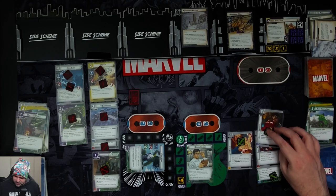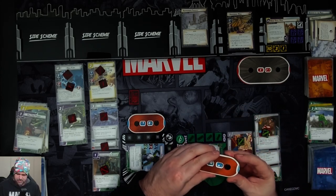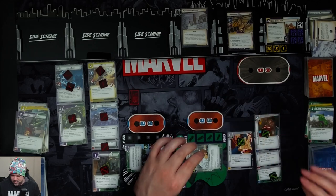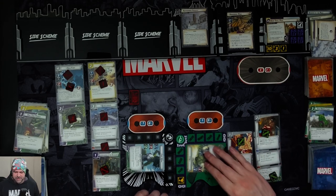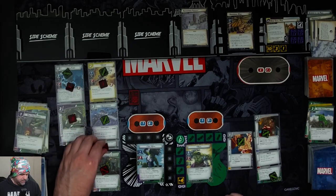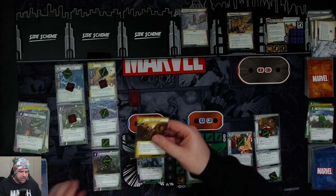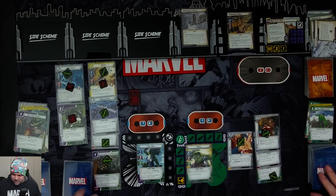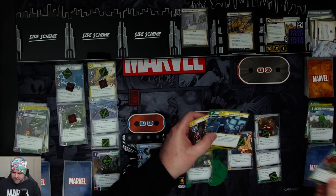Bruce recovers eight, up to 15, then flips up. She-Hulk gets four cards: For Justice, Agent Coulson, Under Surveillance, and Genius. Hulk gets Cypher, Crushing Blow, Upside the Head, and Hulk Smash. We get three threat here, taking us to 17 out of 24.